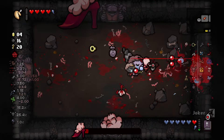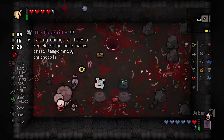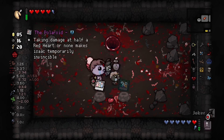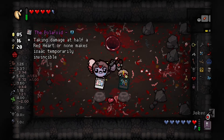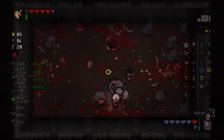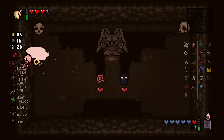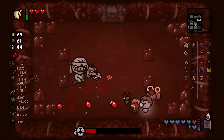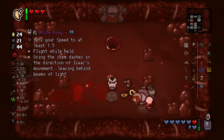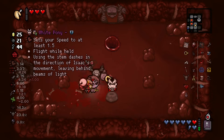Then we take on Mum. After beating her, we take Polaroid and the Negative before moving on. On floor 7, we use our Joker card and it's another disappointing Devil Deal, so we ignore that. The next boss is Conquest, who we make very short work of. We leave the White Pony in favour of our current active items and move on.